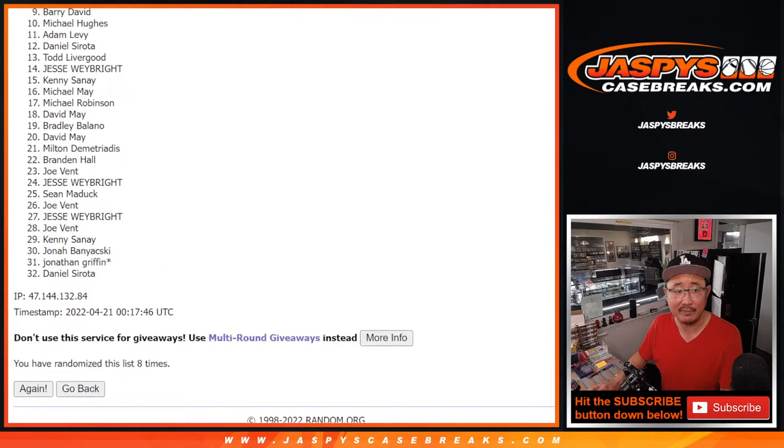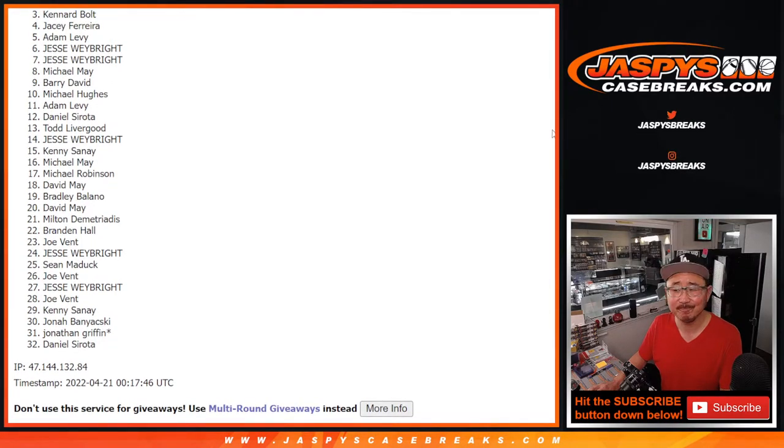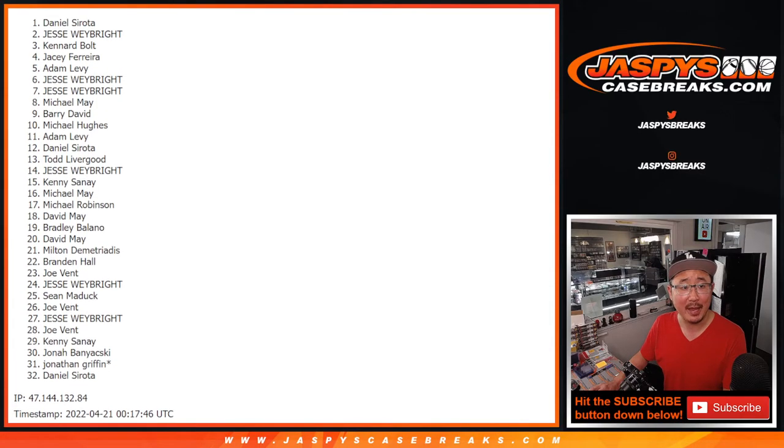There's going to be a lot of sad faces here, thirty sad spots. Canard — very close but not quite there. Three down to 32, thanks everybody for giving this a shot, I appreciate it. Sad times, but happy times for the top two — very happy times. It's Jesse! Jesse's really happy and Daniel's really happy. There you go — you're in the top two, Daniel and Jesse. Congrats! Thanks for watching, thanks for breaking. I will see you in the next video for that Prism First Off The Line break. Jaskyescasebreaks.com, bye bye.